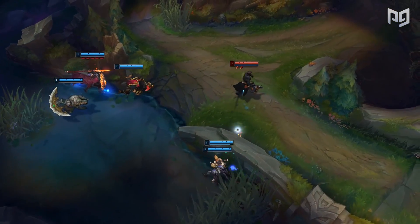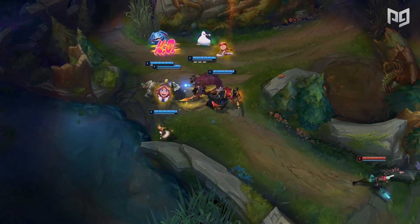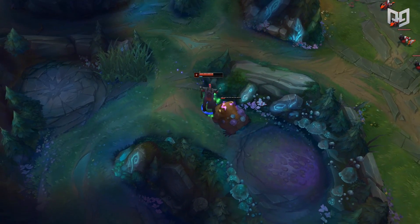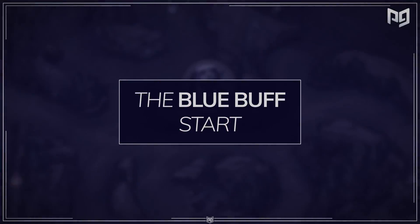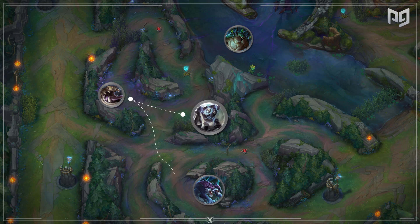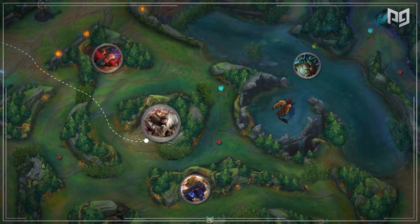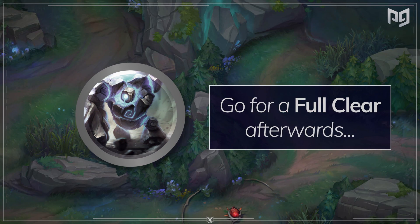Some cons of the blue buff start: it's not the most effective route for many junglers — really only designed for mana-intensive champions like Karthus. It also has a slower level 3 since gromp, blue buff, and wolves don't give you enough XP for it. Here's the jungle path: start with blue buff, go to gromp, then wolves, then red buff, and finally take the scuttle or gank. Or you can just start blue buff and then go for a full clear.